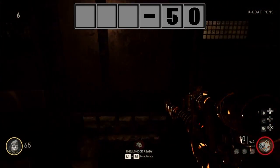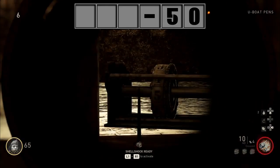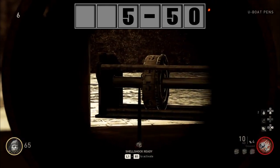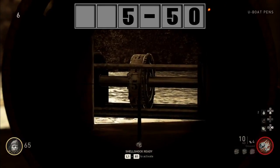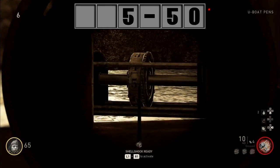The next enigma machine is underneath this doorway, and this is to the left of the negative sign. So the sequence is: five, minus five, zero.